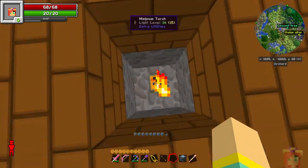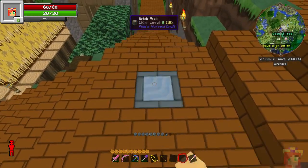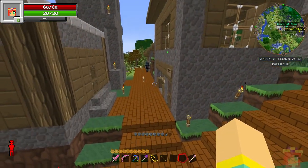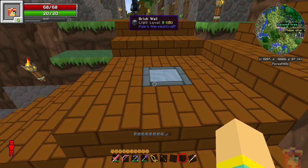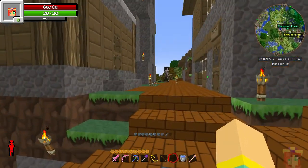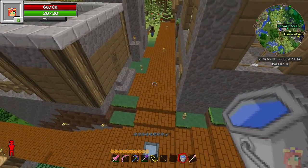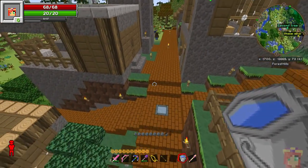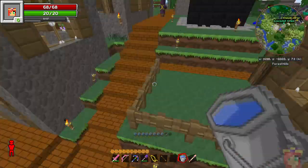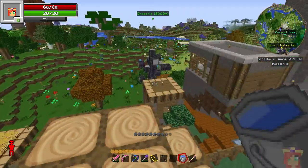I've hidden it down here so it's not sitting out in plain view and being annoying. But I'll also not forget where it is — seeing as it's right here in the well. And it is a functional well, by the way. This well is from Pam's Harvest Craft, and as I can show you, you can actually get water out of it. We're not going to have any villager deaths in there, which is what I was worried about with the other kind of well — they have a tendency to fall in and bob around, which worries me.